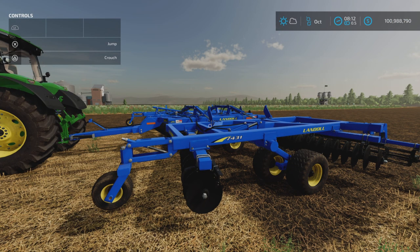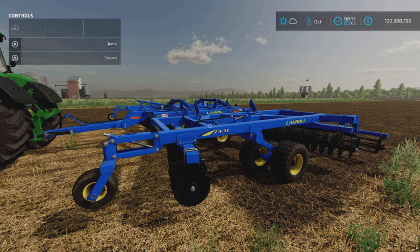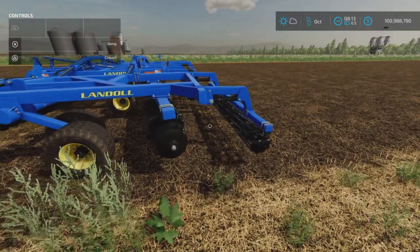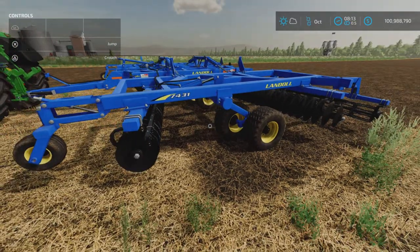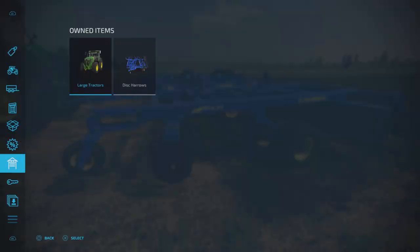Hello, the Farm Guy here with a new mod test for Farming Simulator 22. This is an all-platform mod. I am here on PS5 on Fox Farms on my test map, and this is the Landahl 7431 VT33FT by BC Bueller. It's 14.1 megabytes to download, 11 slots on console, and it is a disc harrow — however, it does have a little additional feature that you should know about.